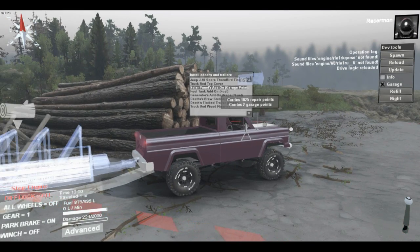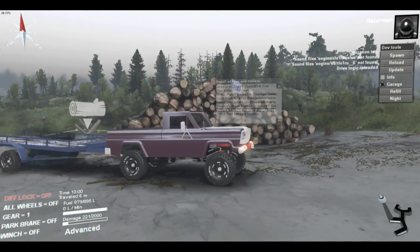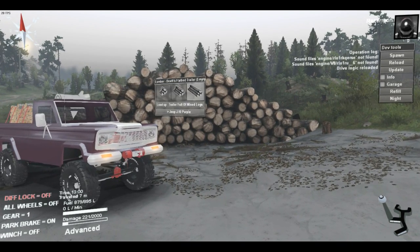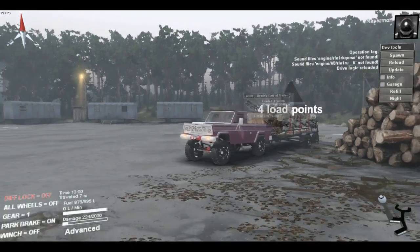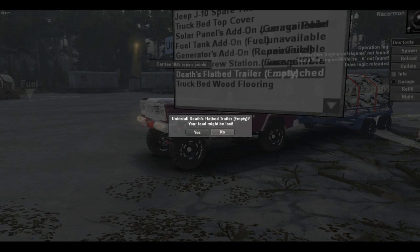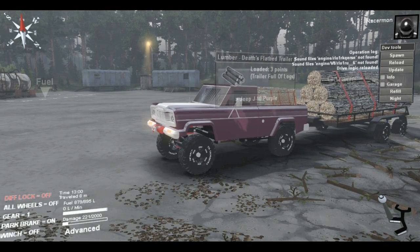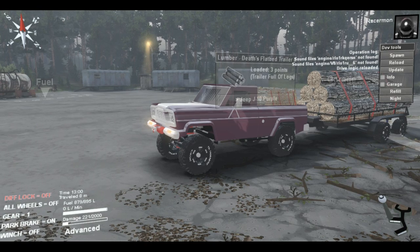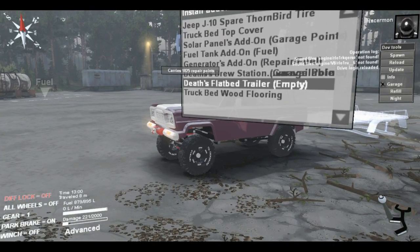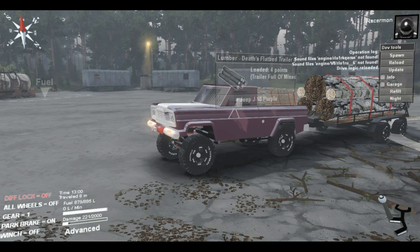Now you can load the empty trailer — I wish you could put a vehicle on it, but you can put logs on it. So you have two points in there, and you can either have mixed logs or really big mixed logs, which aren't really mixed — they look more like birch. You can have those logs — that's five points. So you can have six with three-point logs on the truck, and then four points in the trailer, so you need someone to carry one point.